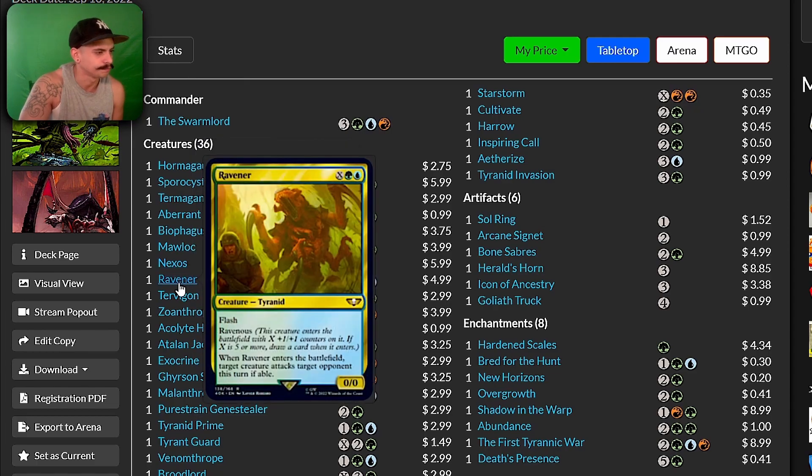Ravener — target creature attacks target opponent this turn. Seems like a random effect; I'm not sure about it. It does have Ravenous, which is cool. It's a Tyranid. Seems random.